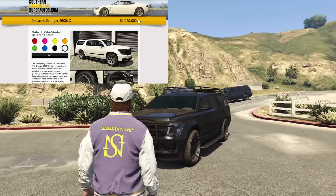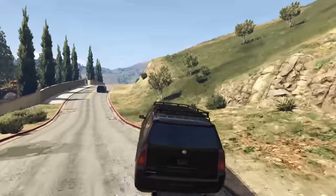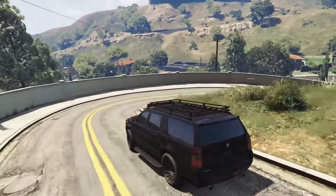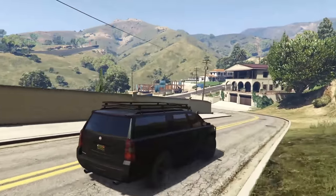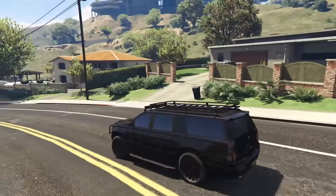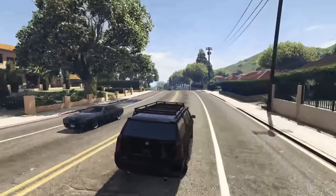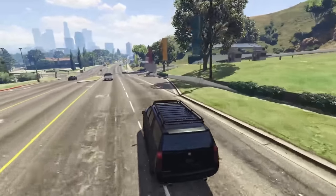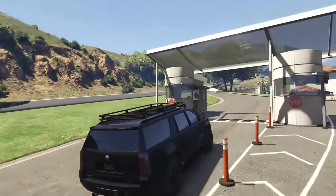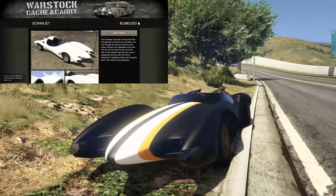Next up is the Declassi Granger 3600 LX — the cheapest Imani Tech capable vehicle in the entire game, going for about $1,035,000. It has decent performance and Imani Tech, meaning you can equip it with a missile lock-on jammer, proximity mine dropper, front-mounted machine guns, and extra armor to resist explosives and bullets. Overall the Granger 3600 LX is one of the more useful vehicles in all of GTA Online and certainly one of the most useful Declassi vehicles.